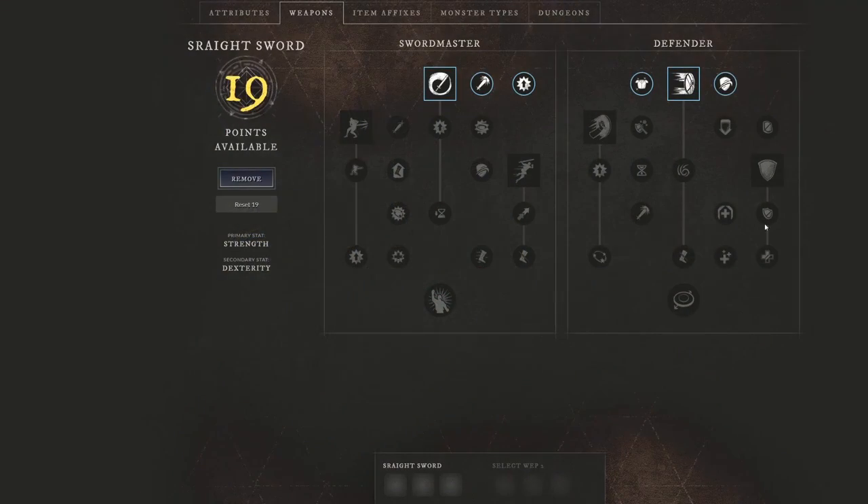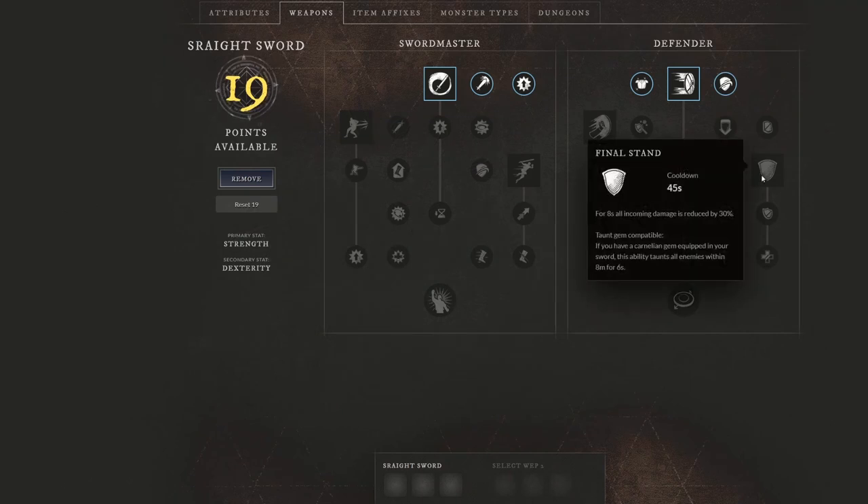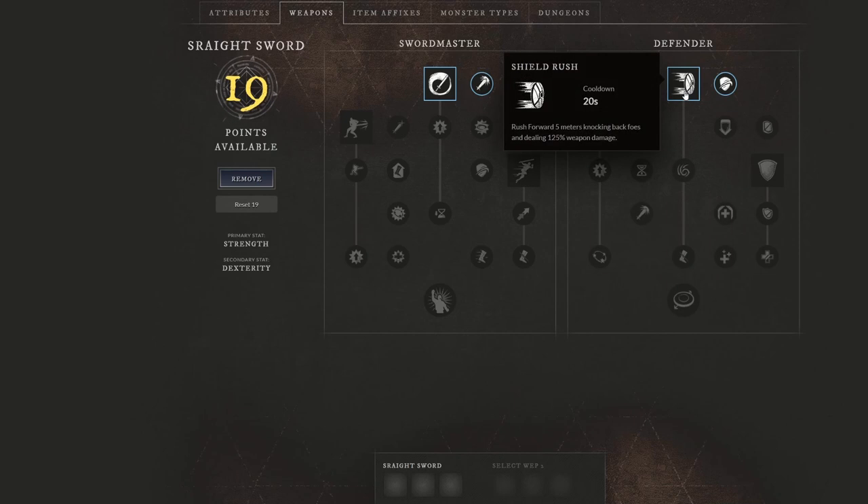Jumping into it, we do see that Final Stand is a very common build on the tankier side of things. We're going to skip directly past Final Stand and start off with Shield Rush on the defender side of things.